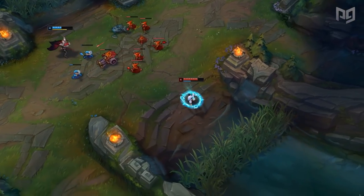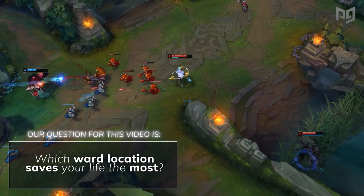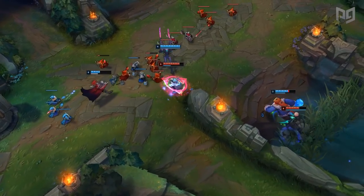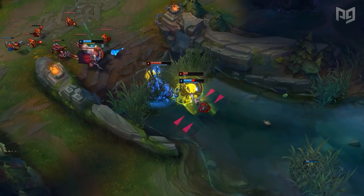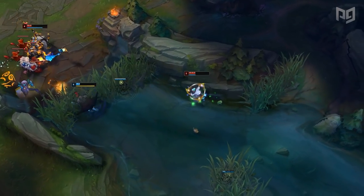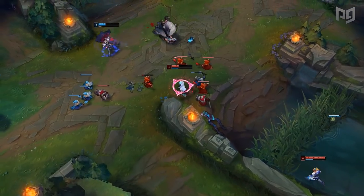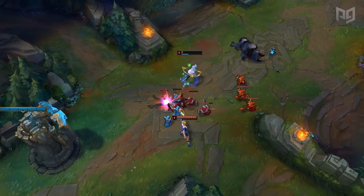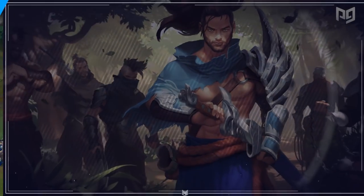Our question of the day is: which ward location saves your life the most? The ward that saved my life the most is one where you go from the dragon pit, up and then left in the river towards the pixel brush, then straight up from the pixel brush and ward over that wall. If you're blue side, this is very helpful to see mid laners roam and to see if the enemy jungler comes by that path. Having vision of that river entrance really does help round out your vision game.